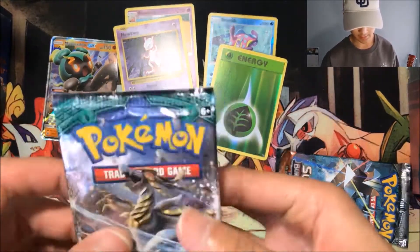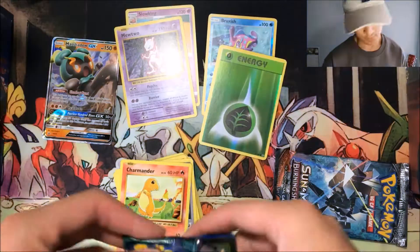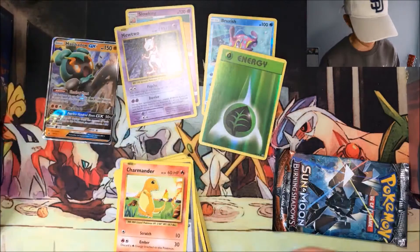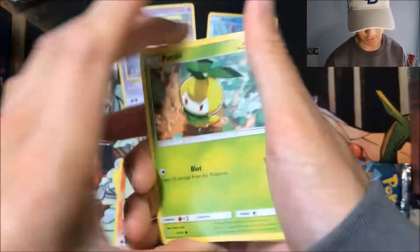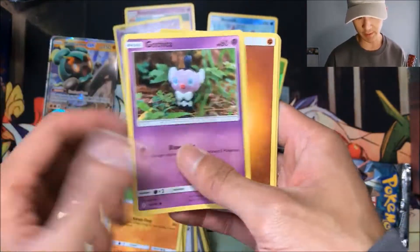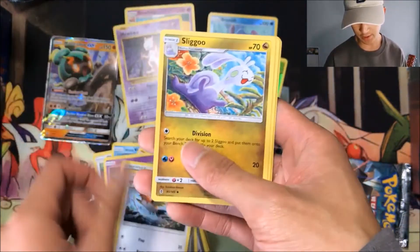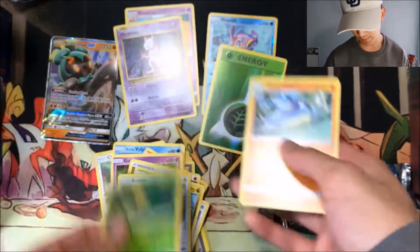Let's not see the back of the code card because that always gives it away. You never know — I don't even think Breaks are a thing in Sentient sets. We got Petilil, Chansey, Alolan Vulpix, Pancham, Garbodor, Fighting energy, Fletchinder, Sliggoo, Bewear, a reverse Comfey, and a Wishiwashi.